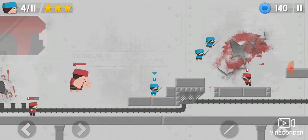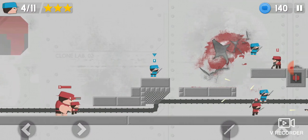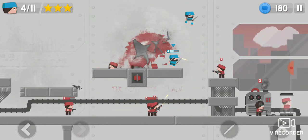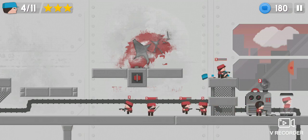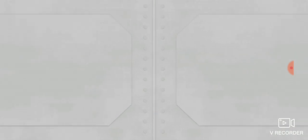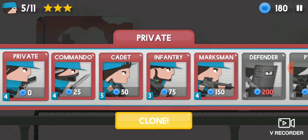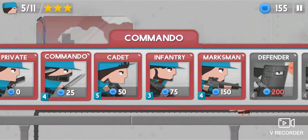Wait for your commandos. Try to kill this cadet. If you can't, just save up points. Grab another commando.